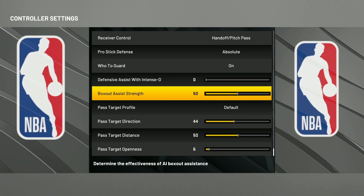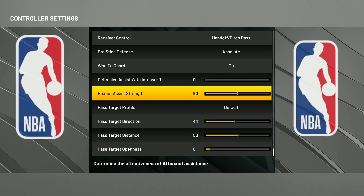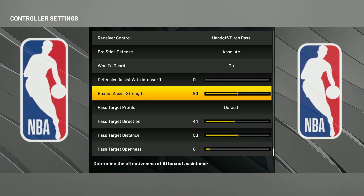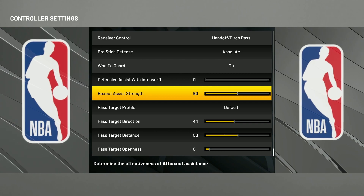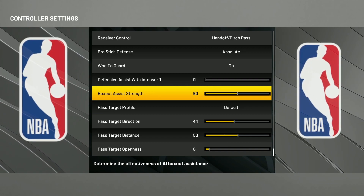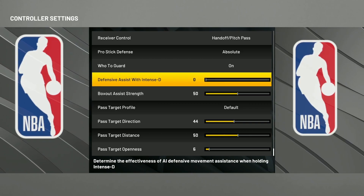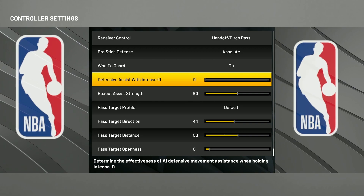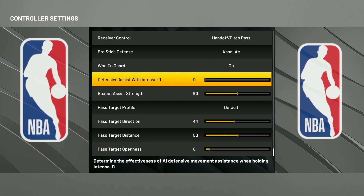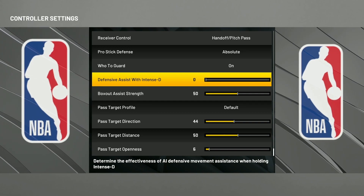I'll explain what the box out assist does. If you have it all the way up, instead of your character going for the board, it's like aim assist — it helps you drag and go for the box out instead of going for the rebound. I'm not 100% sure how the defensive assist setting works, but I just keep it like this so it won't mess up my game. I find a lot of success with these settings, so I suggest y'all try it out.